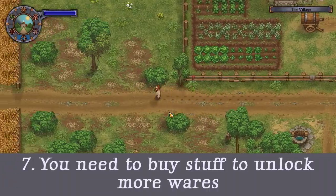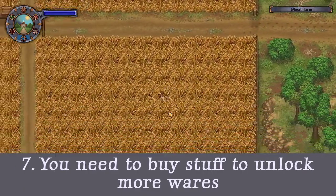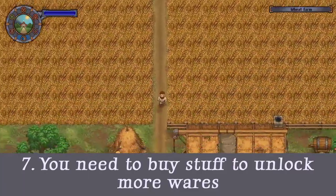Tip 7: You need to buy stuff. Every character you can interact with in the game is important, including the storekeepers. Their wares are gated by their happiness and friendship with you.